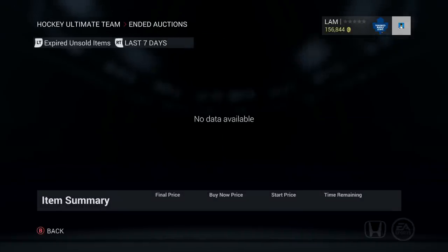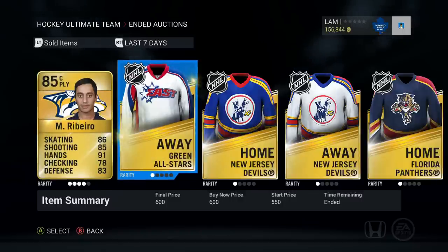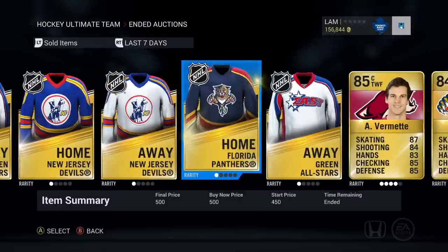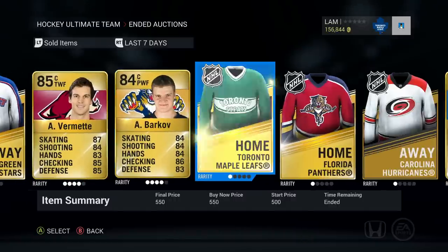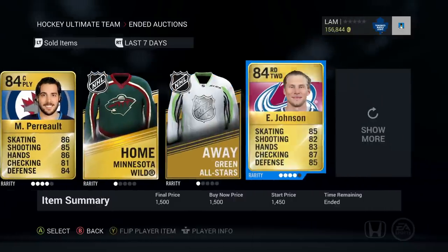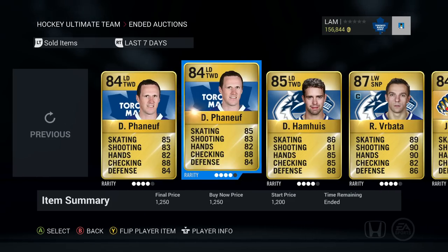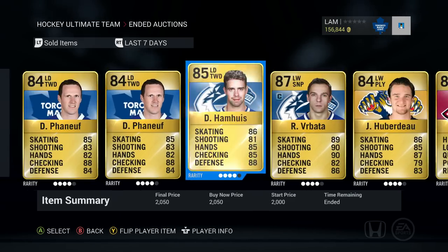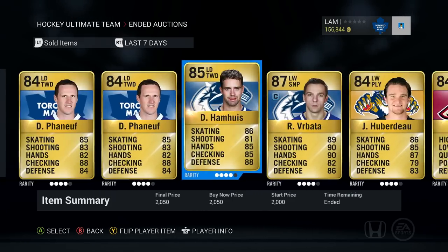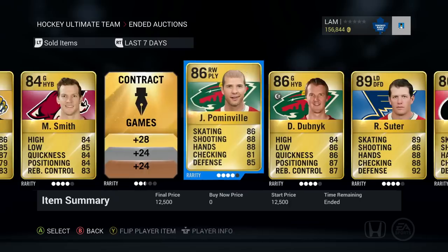Let me show you guys how the ended auctions look — let's go to sold items. You can see how many of these items from my collection I just sold and how much I got for each one. I made quite a few coins just from selling stuff from the collection packs. Dion Phaneuf I pulled from a couple of packs before, so I had him in my item inbox. Rad and Verbata got me a couple of coins, 5,400 coins. Huberto I got 1,700 for.